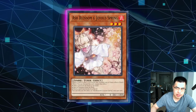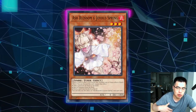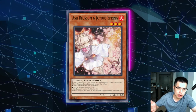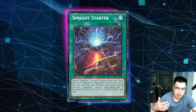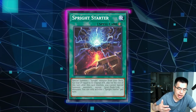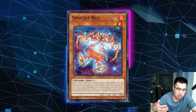Starting off with Hand Traps — Ash Blossom is kind of awkward against this deck because nothing really does anything on its own. You typically need at least 2 or more non-engine cards to interact and play the game with them. Ash is still decently good though. You can hit Spright Starter — if they're starting their play with just a starter, you definitely want to Ash that. You can also Ash when they add it off of Jet because that might prevent them from getting into something like a Spright Red or Spright Carrot, which would negate your spells and traps on the following turn, or on the same turn if you have multiple Hand Traps.